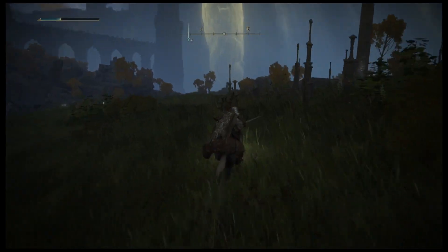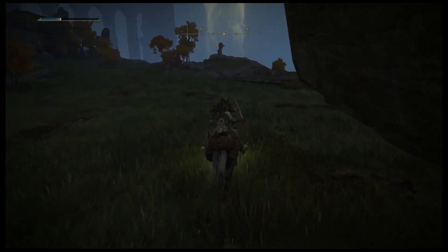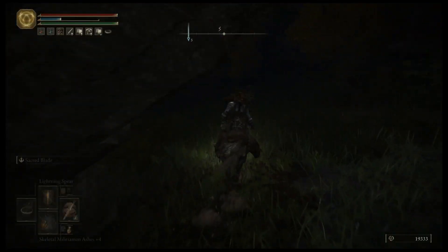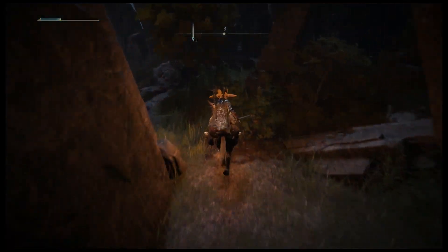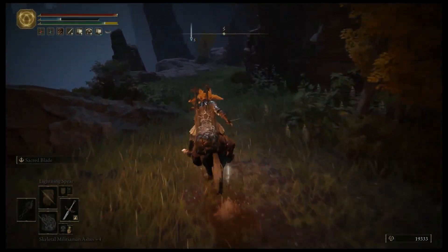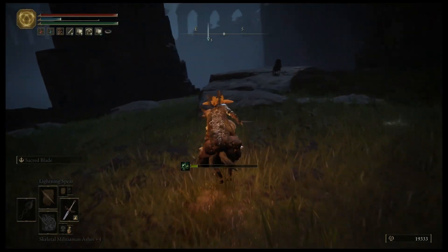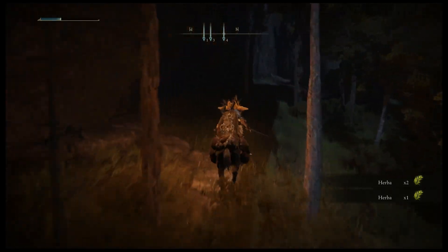Now that we got that dealt with, let's gallop our goofy ass over here and get to the next dungeon. Fungeon in the dungeon. Don't stop when you're getting in this area, because the vulgar militia is here - they're just like halflings with hatchets. You can get an item from that guy over there, can't remember what it was. Not really noteworthy.